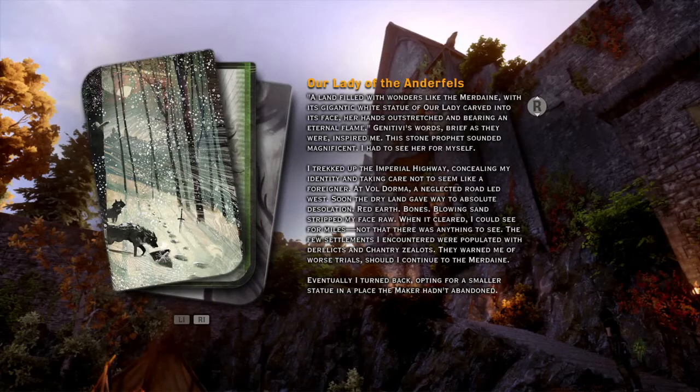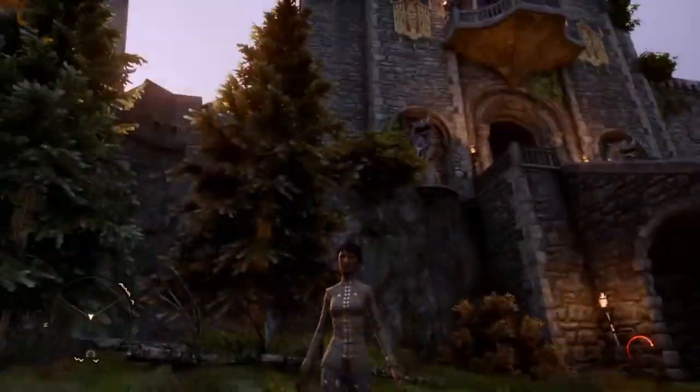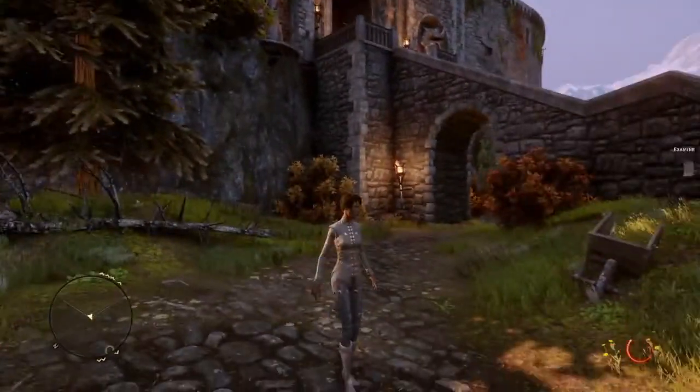From the world map, I am headed to Skyhold, which is pretty much the Inquisitor's central operations location — my fort or castle, which I run and am the ruler of. This game usually doesn't take that long between loading screens on the PS4. I'm about 75 plus hours in on this particular profile. As you can see, my character is a female elf rogue.